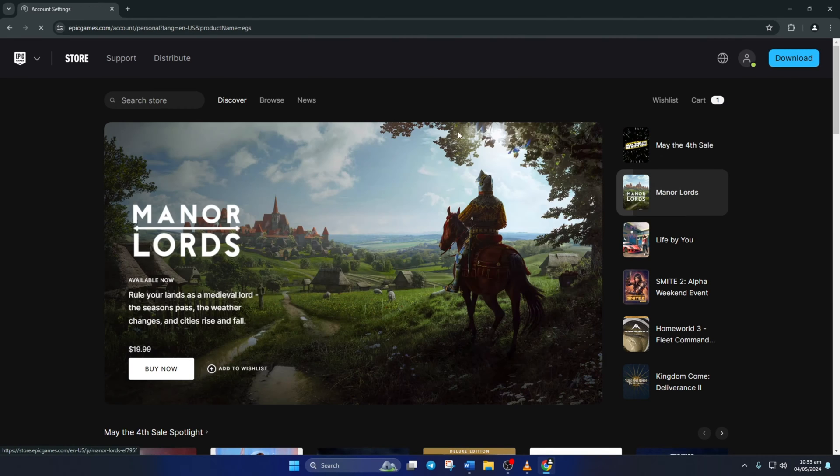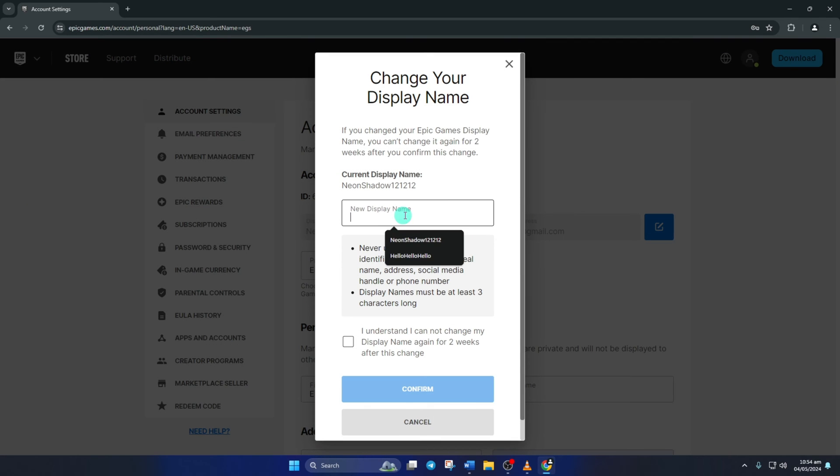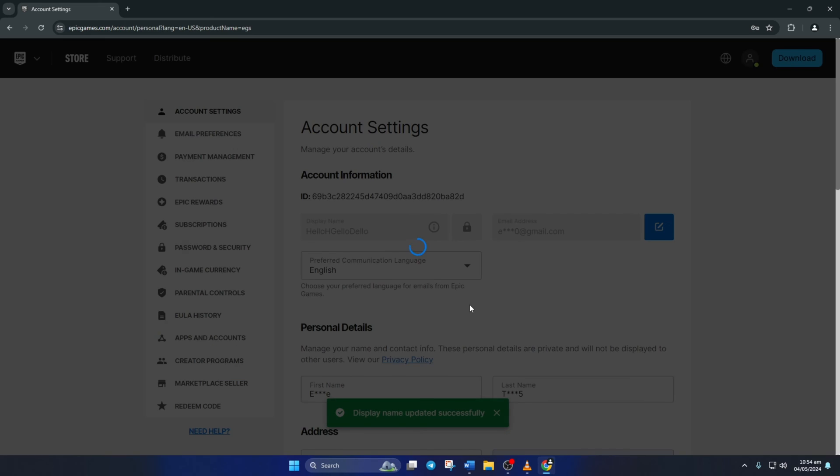Now, at the top, you will find the display name. This is the name people see in Rocket League. To edit it, click the blue edit button next to it. Then enter a new display name here. Next, check this box and hit the confirm button. And your display name will be changed and this will reflect in Rocket League as well.